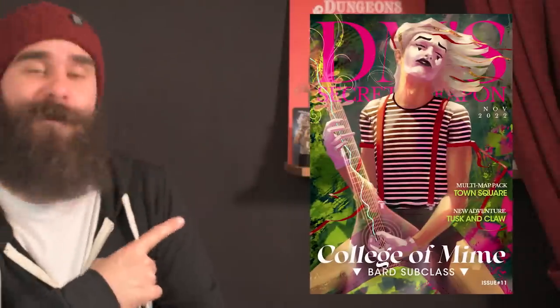Remember to check out the DM Secret Weapon for hundreds of pages of D&D content to add to your games — this month's issue includes a full rules expansion featuring signature spellcasting, letting players craft their own spells named after themselves. Click the link to check it out, and I'll see you soon when we talk about the three updated races presented in this Unearthed Arcana. Thanks for watching!